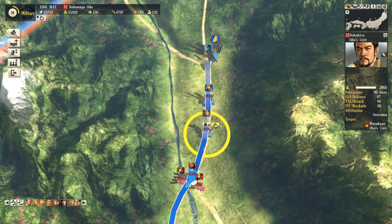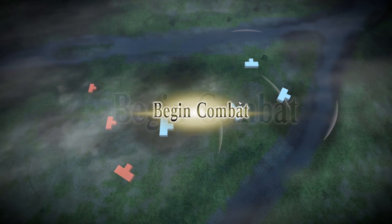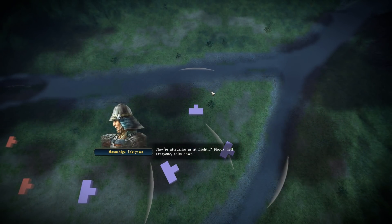We can avoid the danger of auto-resolving against a high-quality Shingen Takeda by just fighting him, and we do have numbers on our side once my reinforcements arrive. However, as you can see, it does not go very well.